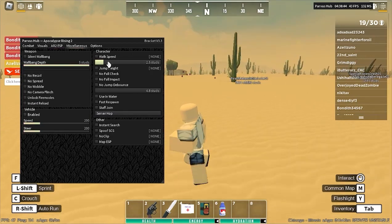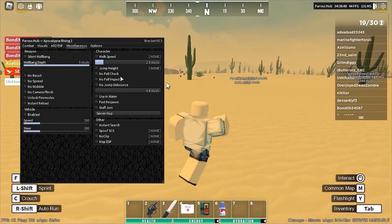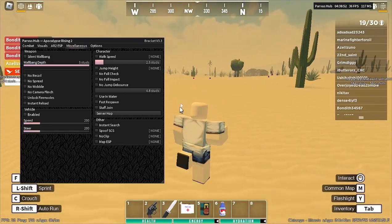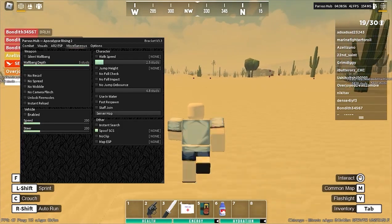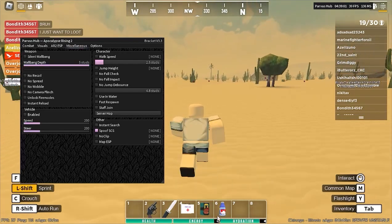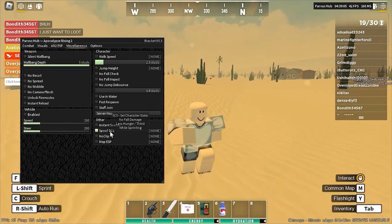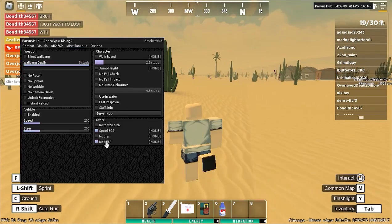And then in miscellaneous, we got some walk speed, we have jump high. You can also silent wall bang, so you can wall bang people — it's going to be five studs, not going to be much, but you can easily wall bang. There's also spoof SCS, so basically you're not going to get hungry or tired as fast — it's going to go down way less. So if you run, as you can see, it's not going to go down three like it would if I turned this off. But yeah, we also have noclip, map ESP.